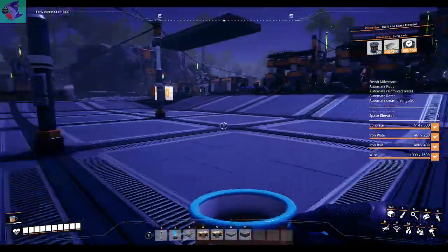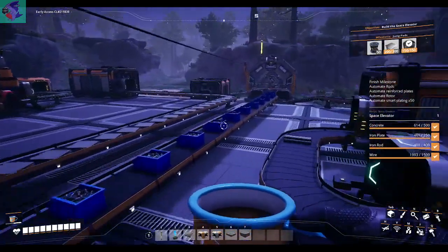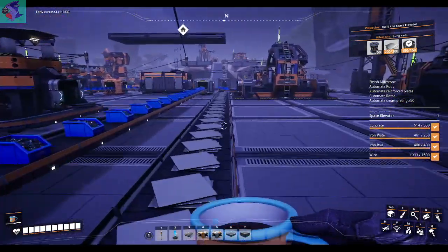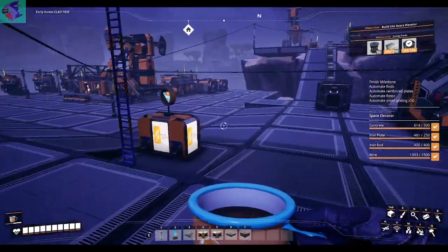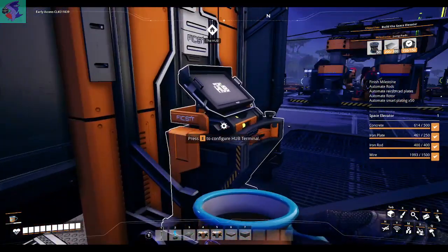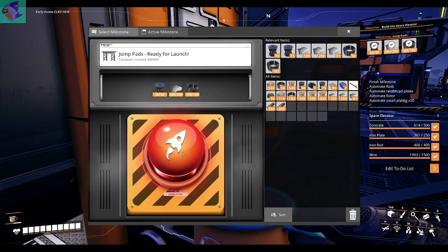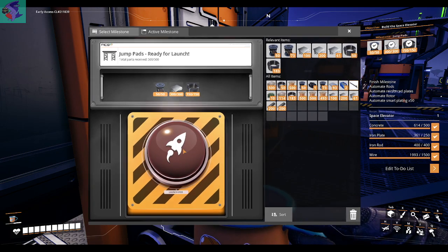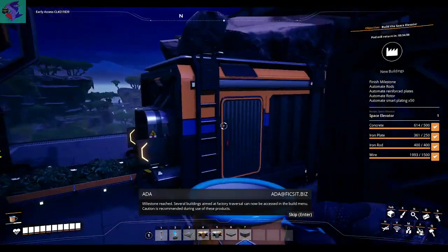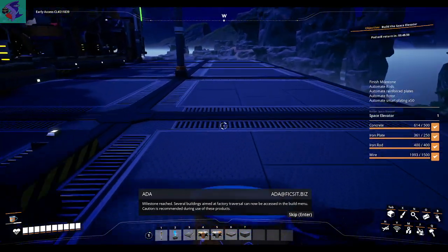Okay, hold on just one sec — I've got the materials over here. We'll just take them all. I love the movement sometimes. Milestone complete! Milestone reached — several buildings aimed at factory traversal can now be accessed in the build menu. Caution is recommended during use.